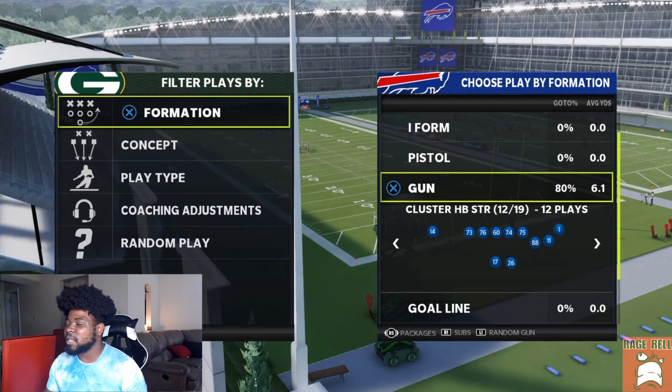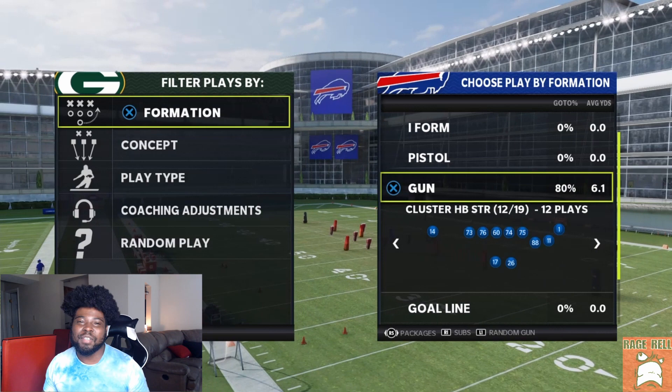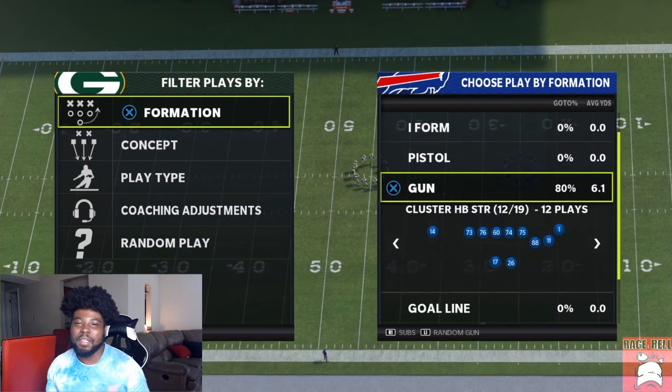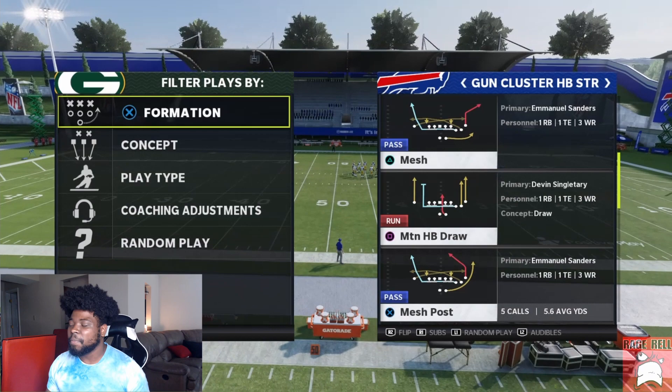The good thing about this play is it doesn't matter — you don't need your fastest receiver. You just need a receiver there, and that's why I'm using the Bills because they don't have that many fast receivers. The person running this route is Emmanuel Sanders, who only has like 88 speed, so you'll be able to tell it doesn't really matter. The play we're talking about is the Mesh Post. I haven't tried it against post curls, so I'm not sure about that.